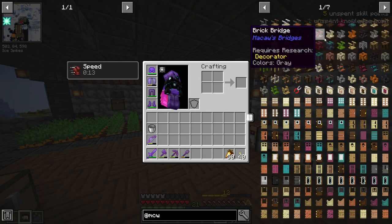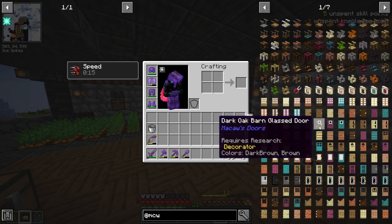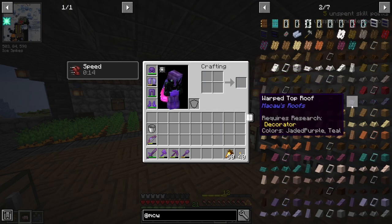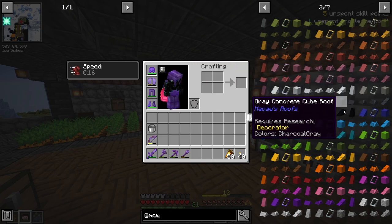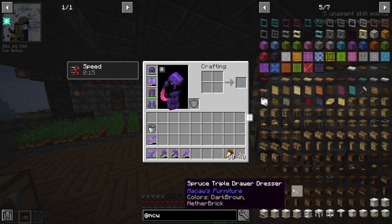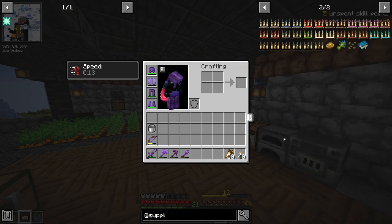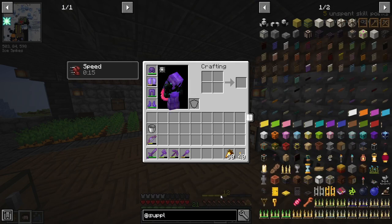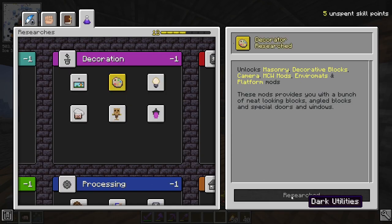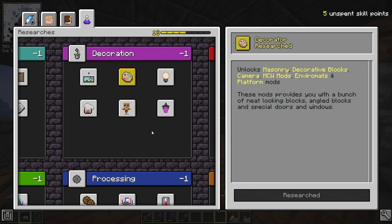If we took Decorator, we would unlock all of these kinds of things: different kinds of doors, bridges, slopes, and whatnot. I think this is one that we would get the most value from, whereas Supplementaries and the furniture mod is just furniture. So I think that's the one I'm going to take — Decorator. Boom, Decorator has been taken.